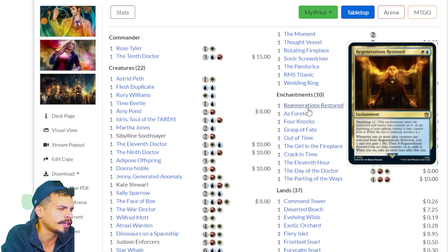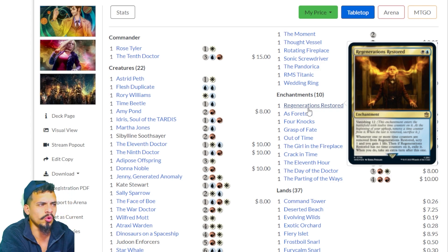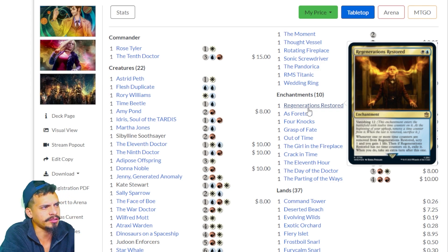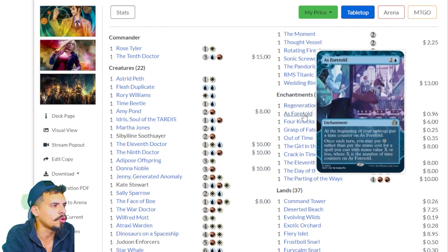Regenerations Restored — Vanishing 12. This enchantment enters with 12 time counters. At the beginning of your upkeep, remove a time counter; when the last is removed, sacrifice it. Whenever one or more time counters are removed from it, scry one and gain one life. When it has no time counters, exile it — then take an extra turn after this one. As Foretold — at the beginning of your upkeep, put a time counter on it. Once each turn, you may pay zero rather than pay the mana cost for a spell with mana value X or less, where X is the number of time counters on As Foretold. This card can be strong in the right situations.